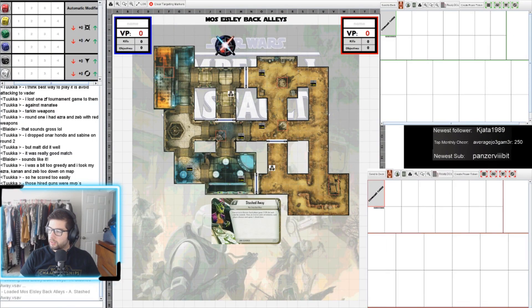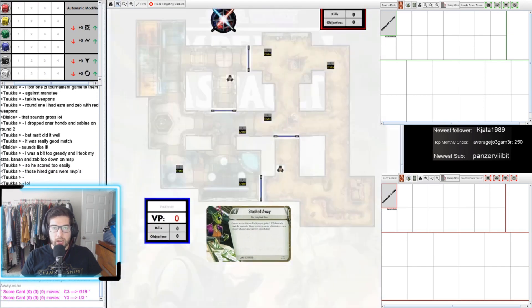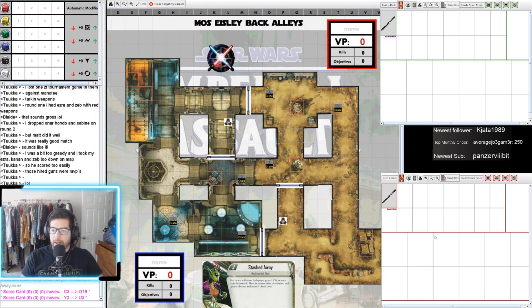What we're looking at is the Vassal program — it's a board game simulator. If you've played Tabletop Simulator, it's very similar to that. We have an emulated version of Imperial Assault. This is basically a platform for people to customize — they can load in pictures of maps and cards, and there are scripts for rolling dice, drawing cards, hiding cards from your opponent, and managing your hand.